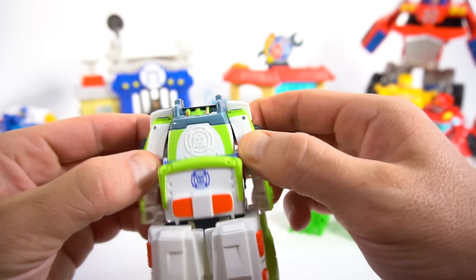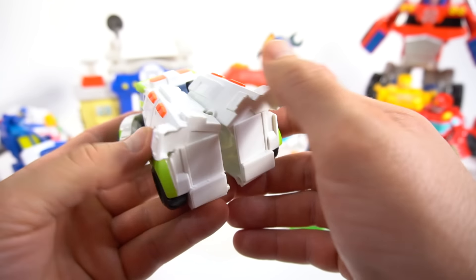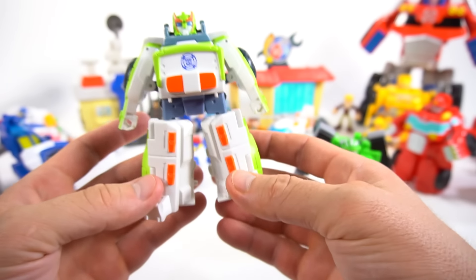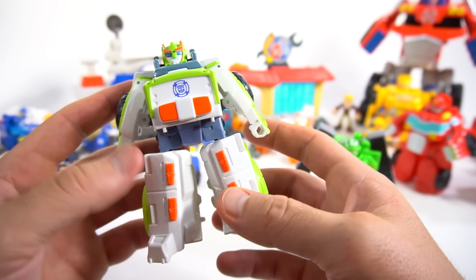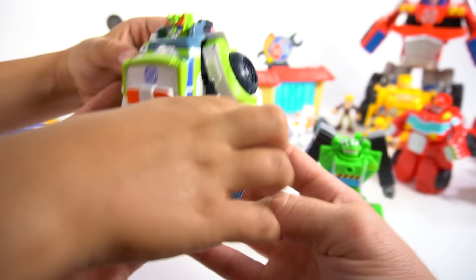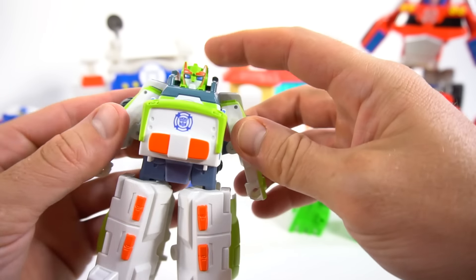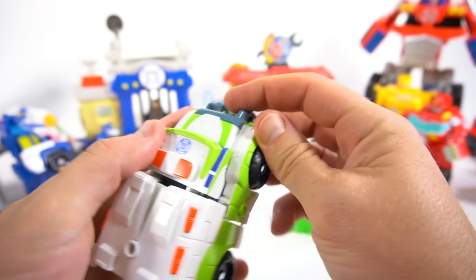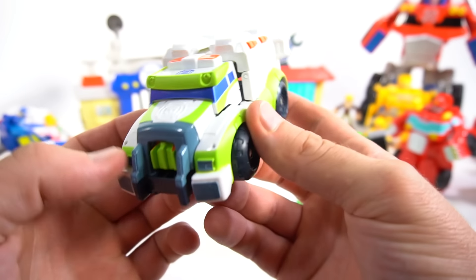Let's transform Medics. You can pull his arms apart like this, and the top of his back part folds into his legs. To transform back, you push his arms in or you can push his head in. Make sure everything locks together — there he is, he's an ambulance. He's Medics, the doc-bot.